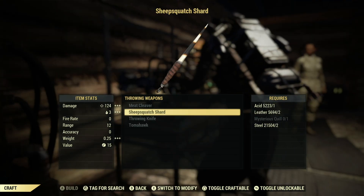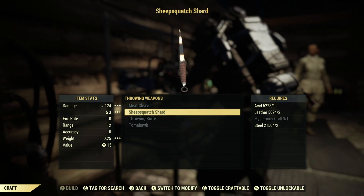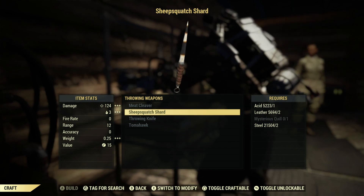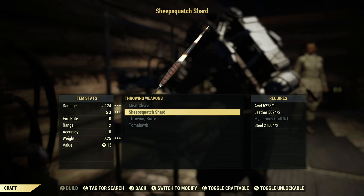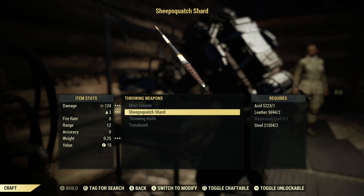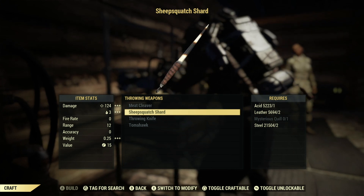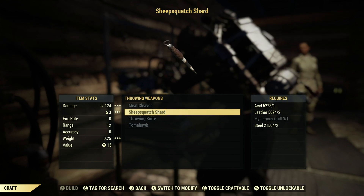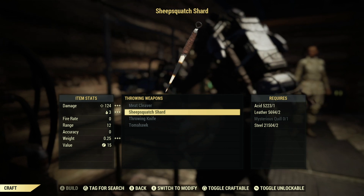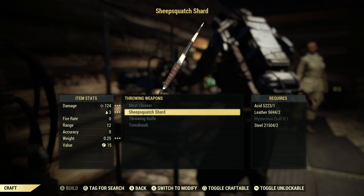The next reward is the Sheep Sasquatch Shard plan. Once you get the plan you can craft these as throwing items — they are probably the coolest throwing item in Fallout 76. They have a damage of 124 and deal poison damage, and when wielding them you definitely feel like some type of ninja or shinobi. Super cool — I didn't even know about these until recently and I was blown away when I got the plan.